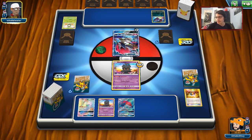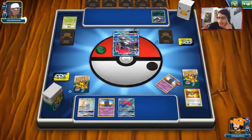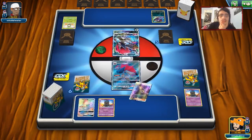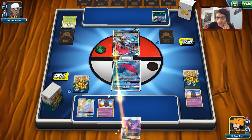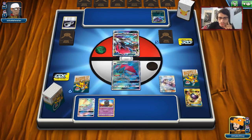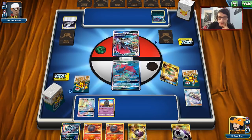A Zoroark deck like this can be a bit harder to beat because they have Trade, so they don't really care about getting Judged and Peeking Red Carded all the time, though using Judge would still be beneficial. We drew Ace Rola — that's a bit of a rip. We got Enhanced Hammer and Lillie, which is really good, and that did get us DCE. That's really good. I think here we'll just get Slugma.